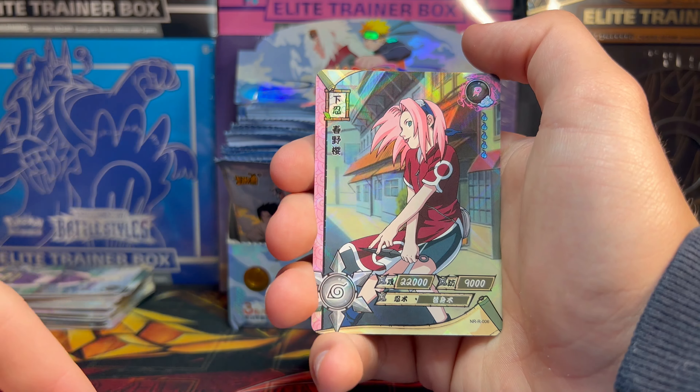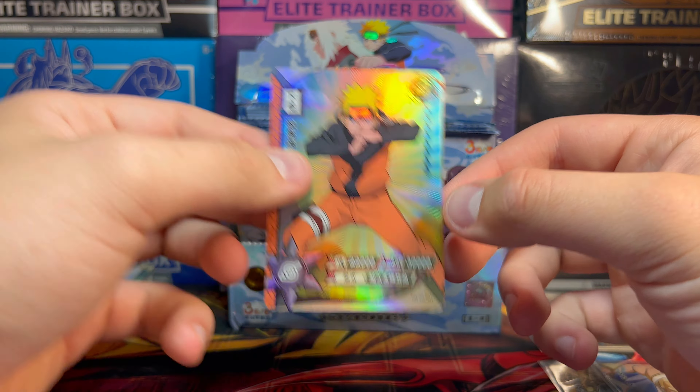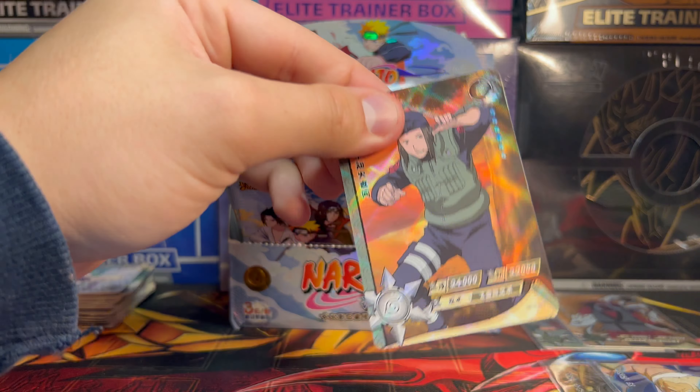SR Shikamaru. Obviously I'm sure you can tell the cards are beautiful. As I was saying, I've seen regular Naruto as a kid. I'm re-watching it right now and I'm going to start Shippuden afterwards. So I know most of the characters, but not all of them. We got Tamari, the baddie.